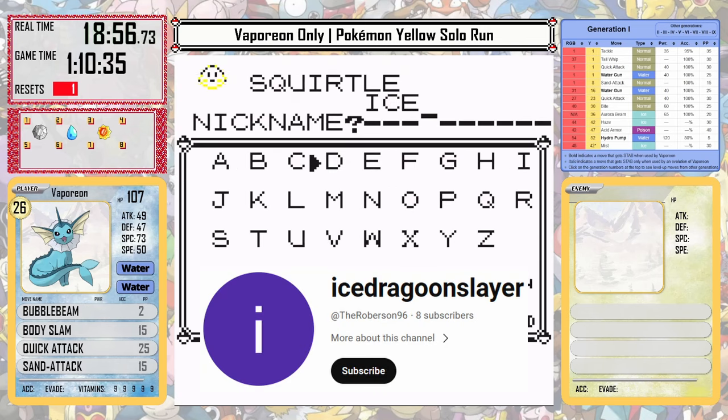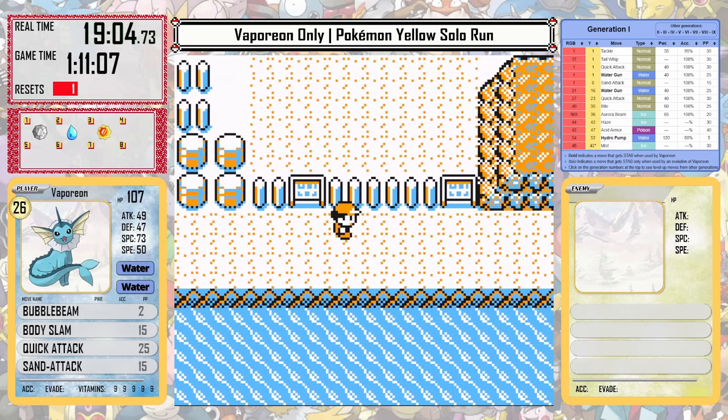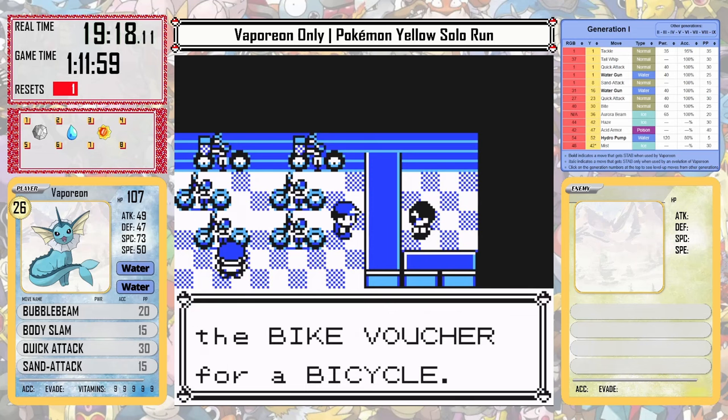With that, we get our bike voucher and we can head over to pick up Squirtle. We're going to name Squirtle Ice Dragoon today — thank you so much Ice Dragoon for watching the videos and commenting. That'll be our last subscriber for today, but if you want to see yourself here, make sure to get subscribed and let me know if you have any ideas in the comments for future videos.